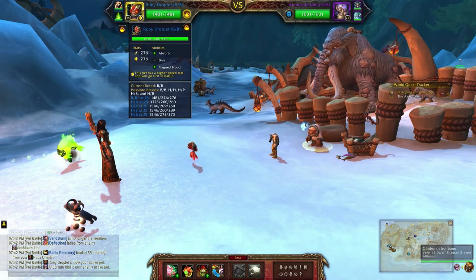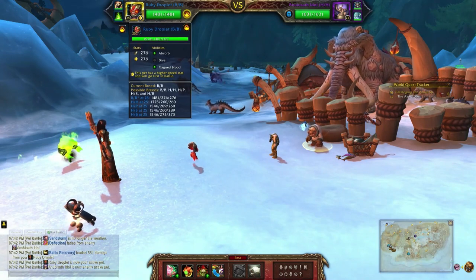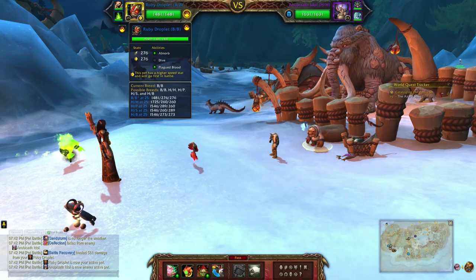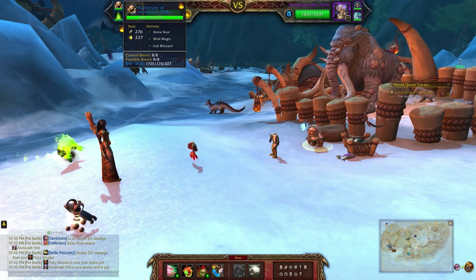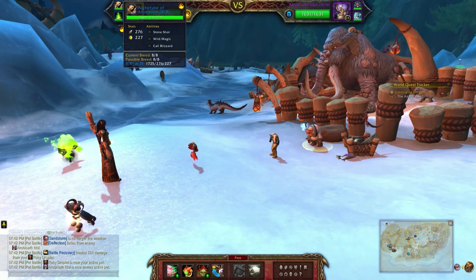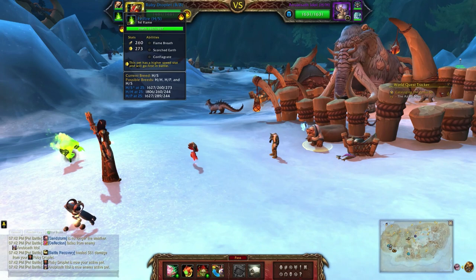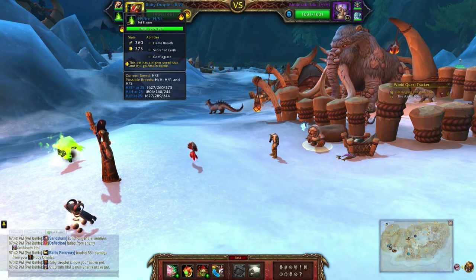For my elemental team I'll be using the Ruby Droplet, which is a double balance breed, with Absorb, Dive, and Plagued Blood. Followed by the Archetype of Animation with Stone Shot, Wild Magic, or Blizzard. And finally the Fell Flame with Flame Breath, Scorched Earth, and Conflagrate.